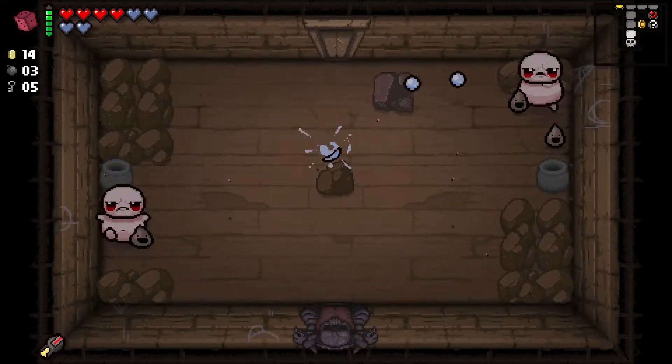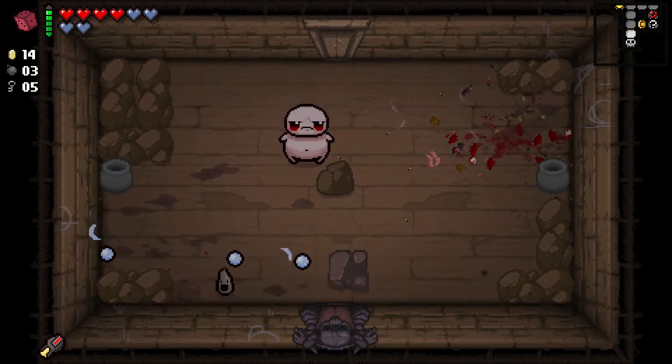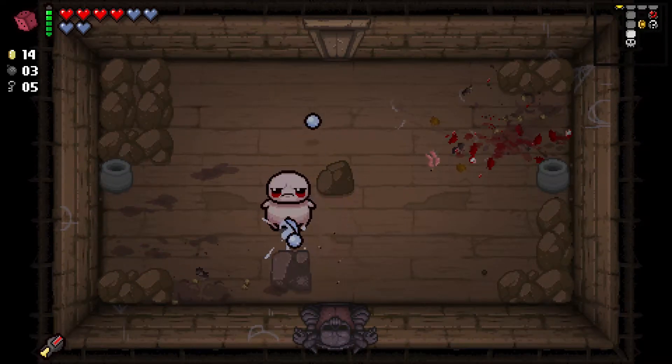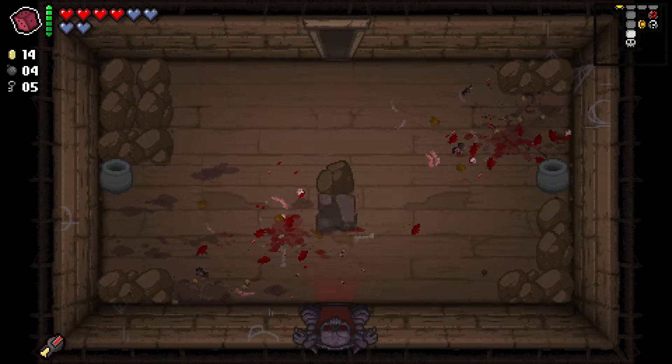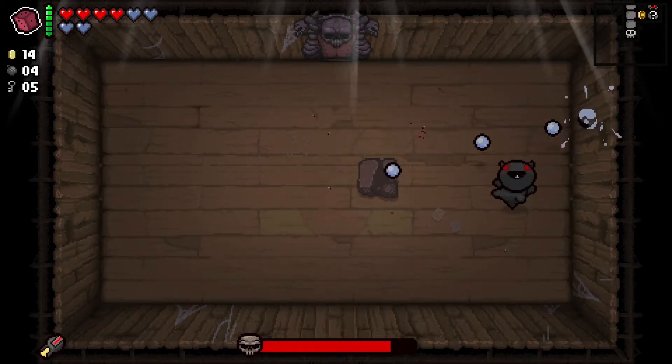On to the boss fight. Hopefully we get an easy boss, because we really are not rocking too much in terms of damage. But we are doing fine. And we get Little Horn, which is fine. I actually just got really confused when I came in — I just saw the rock sitting in front of the door.